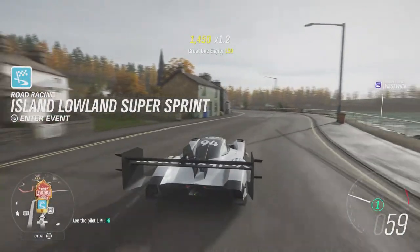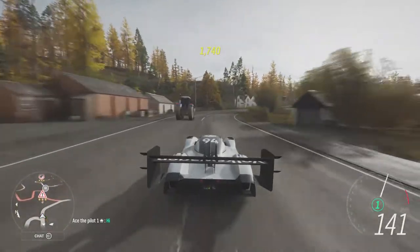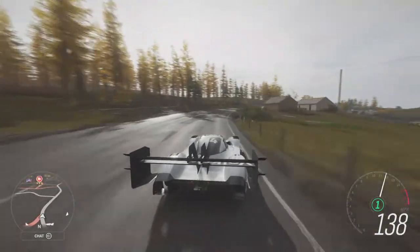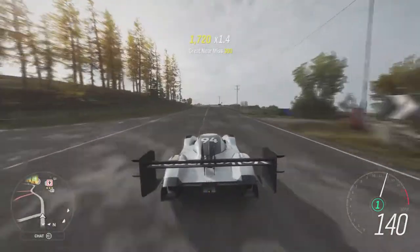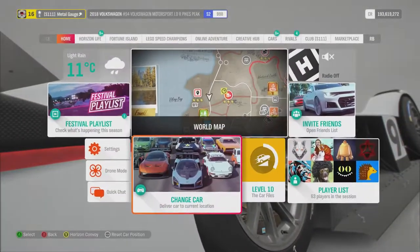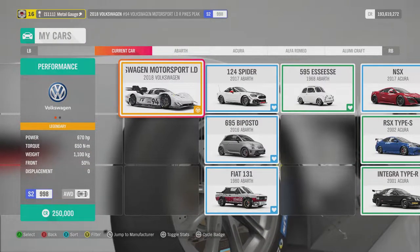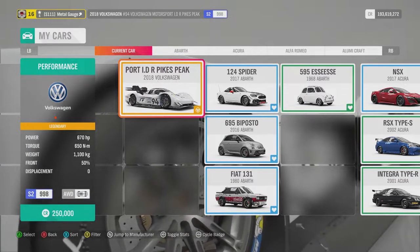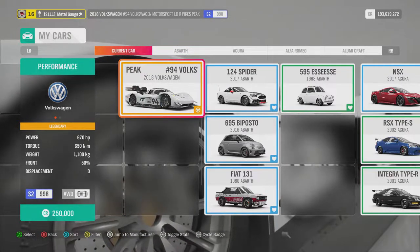Hi Ace the Pilot! So instantly from 0 to 100 it's got pull, but from about 120 miles per hour it sort of dies a bit. It would help if I didn't drive it - it's struggling hard. We've got 670 brake horsepower, that is not bad, and it just weighs over a metric ton. Displacement? Zero. And it's got a perfect 50-50 weight distribution.